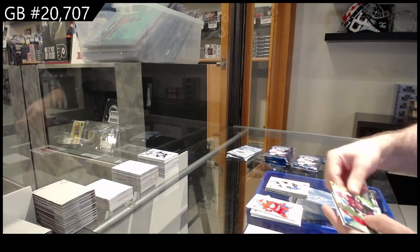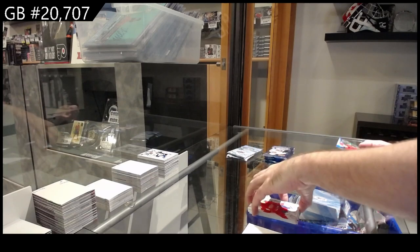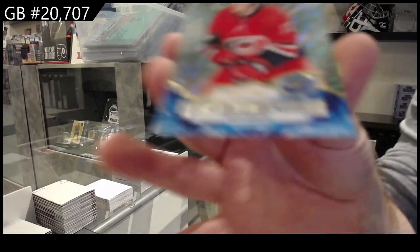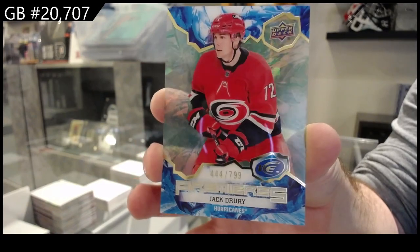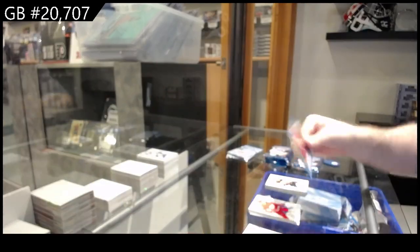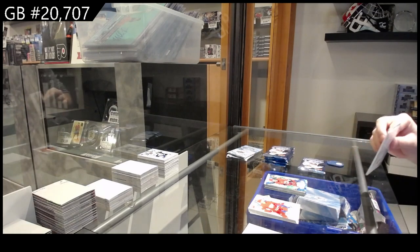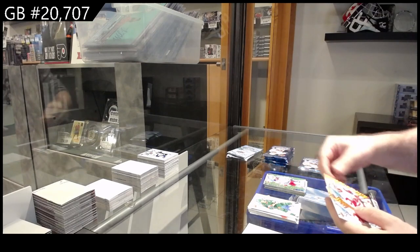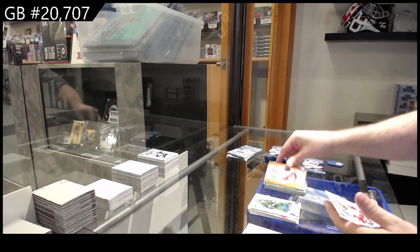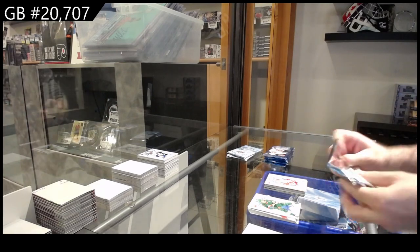Green for the Sharks of Ferraro, orange of Stone for Vegas, and a rookie of Drysdale for the Ducks. Green for the Coyotes of Keller, a rookie of Aiken for Boston, and a $7.99 Drury for Carolina. Green of Lafreniere for the Rangers, orange for the Red Wings of Villano, and a rookie of Villano for the Red Wings.